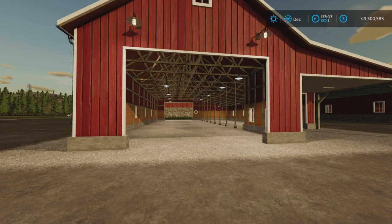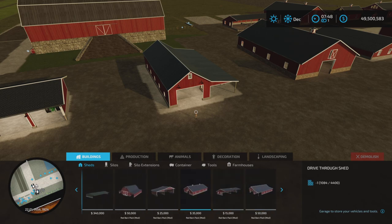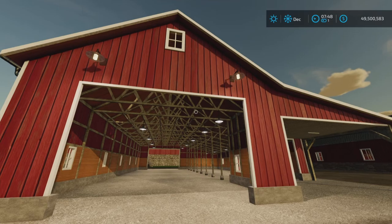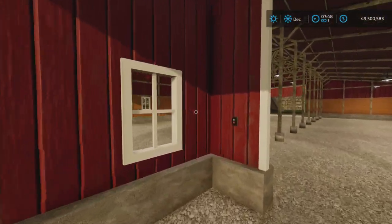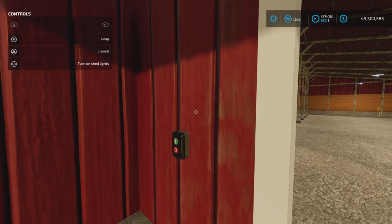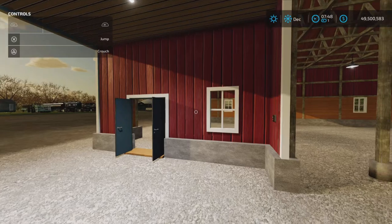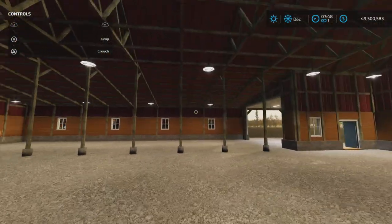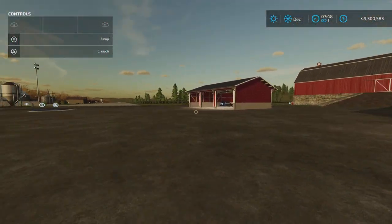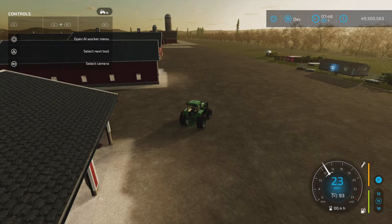The next item after the three-bay workshop is the open garage, found under Sheds at $50,000. It has automatic lighting as you can see. There's a lighting option you can turn on and off — L3 on console to toggle shed lights. Inside, lights are already on automatically. It's a simple open garage.